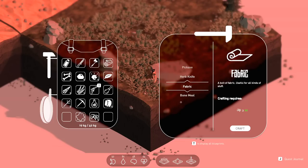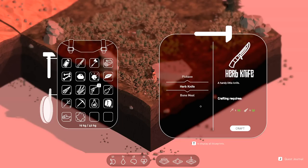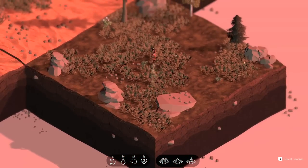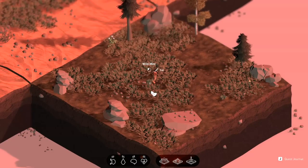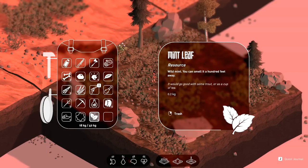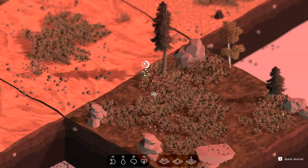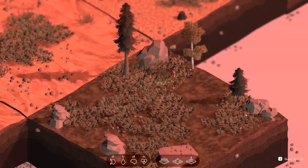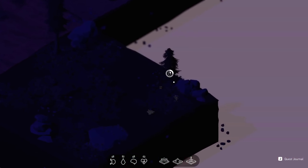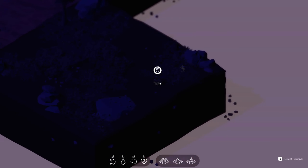We only get four hunger back from the huckleberries, but it has the additive effect of giving us a little bit of water, so I'm not against it. Let's make the fabric. It doesn't look like I unlocked any new recipes with the fabric, unfortunately. There's wild mint — oh, we can make mint tea! Yeah, there's mint that grows in my backyard through the fence. While you're weeding you're just overwhelmed by this smell of spearmint — very, very nice.